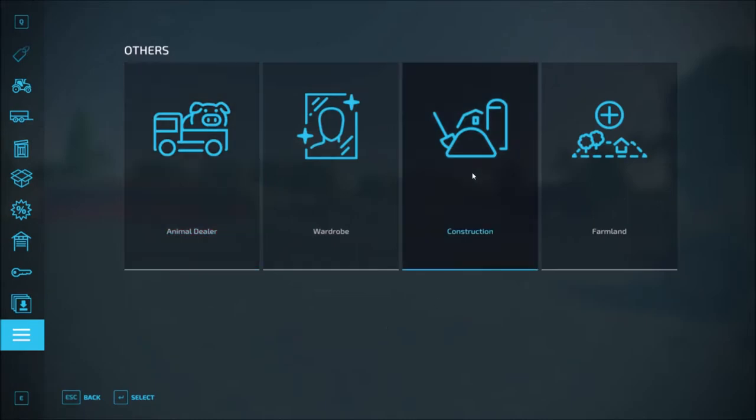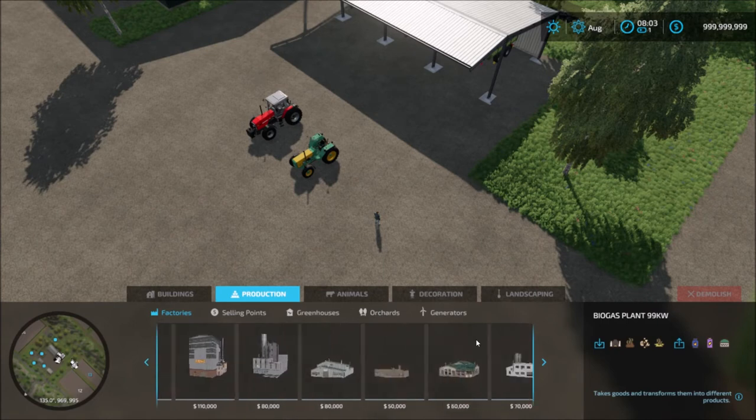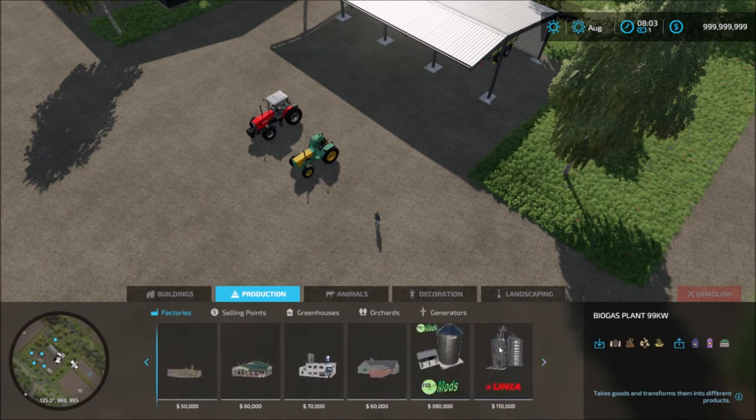We have to go into the construction menu. This is under production. This mod will appear up here — it's a Silage Factory.